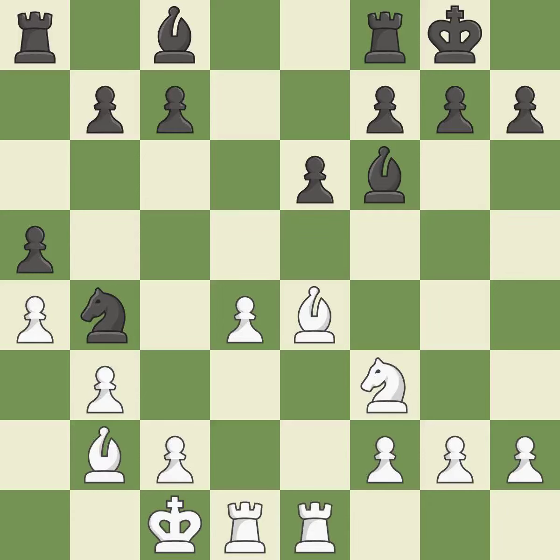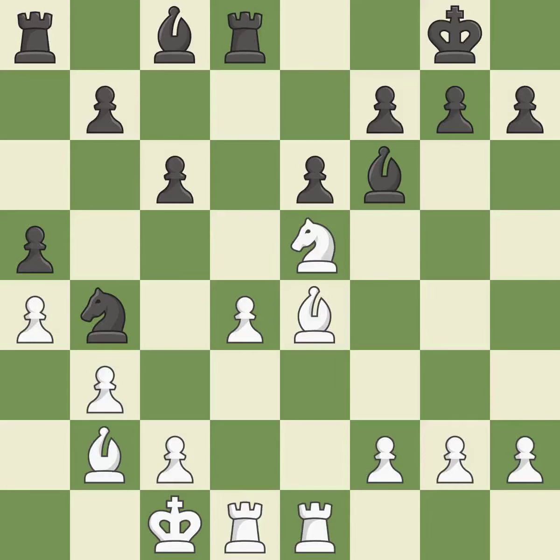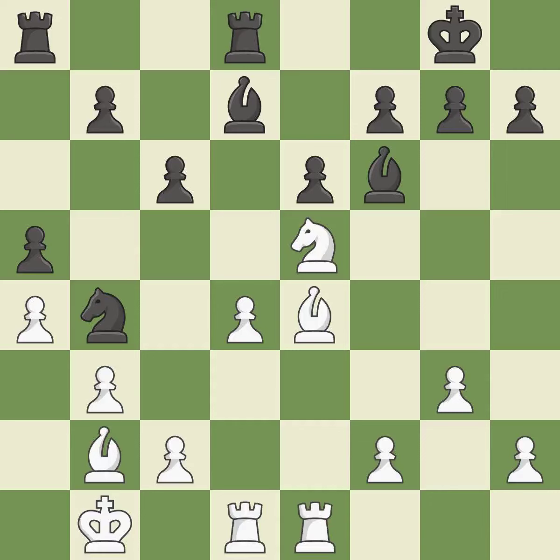This develops a rook off its starting square, getting it into the action. This threatens to kick a knight — not the finest move. This misses a chance to improve a bishop's square and broaden its range. Now that the rooks can see one another, they can defend one another. This poses a threat to strike a knight, but the best choice would have been different.